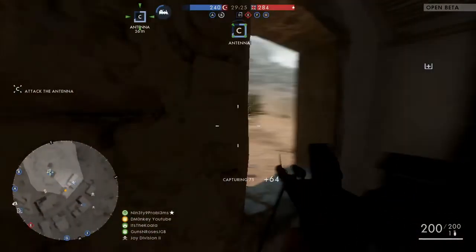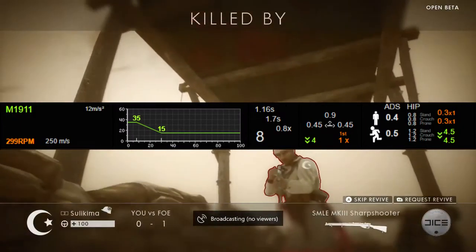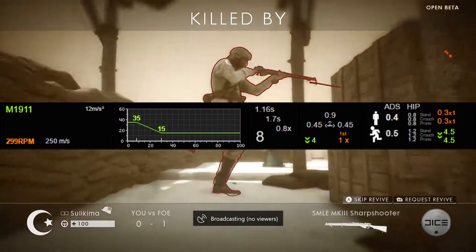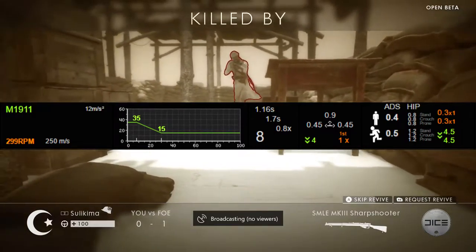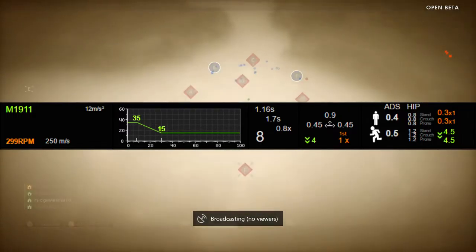The pistol I use is the M1911 since we only have two pistols in the beta. The M1911 has 299 RPM, exactly the same as the P08 pistol. Its muzzle velocity is 250. Bullet drop is 12 meters per second squared. Reload time with at least one bullet left is 1.16 seconds; when completely empty it's 1.7 seconds. It has eight rounds in the magazine versus nine for the P08.